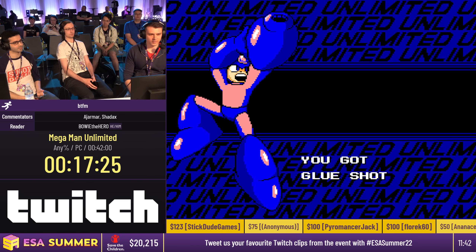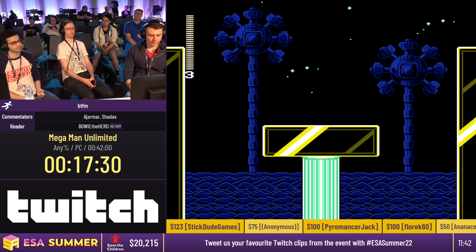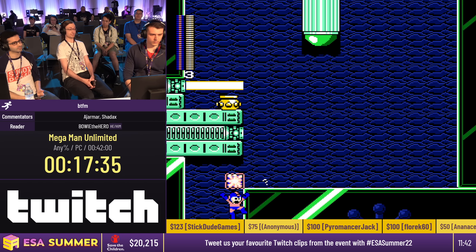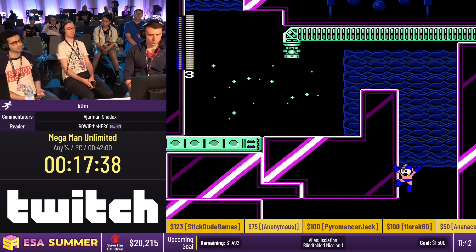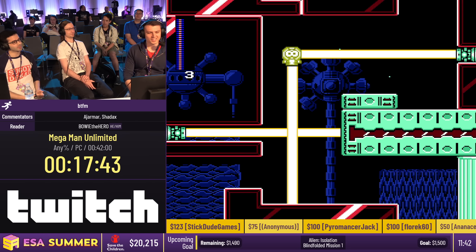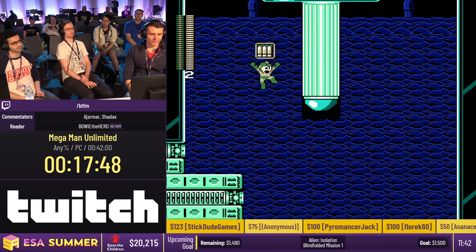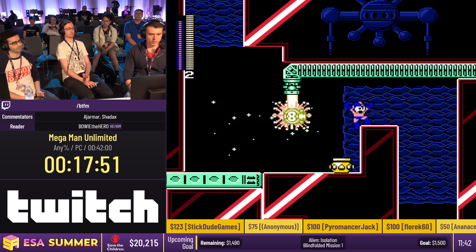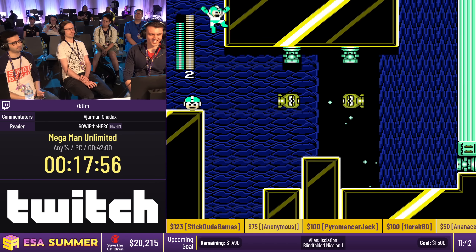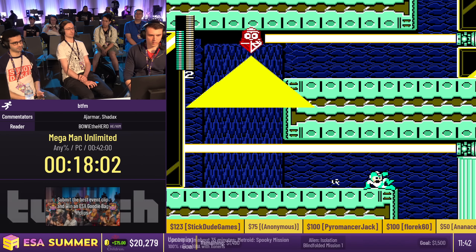Going into Rainbow Man's stage — if you're familiar with Quick Man from Mega Man 2, you might recognize something here. This stage also has lasers that will kill you instantly. In a casual playthrough there are things you can shoot to redirect the beams in order to not die. That triangle also instantly kills you.